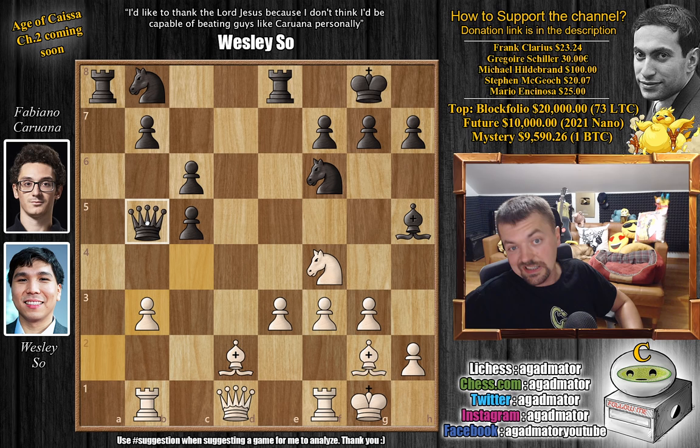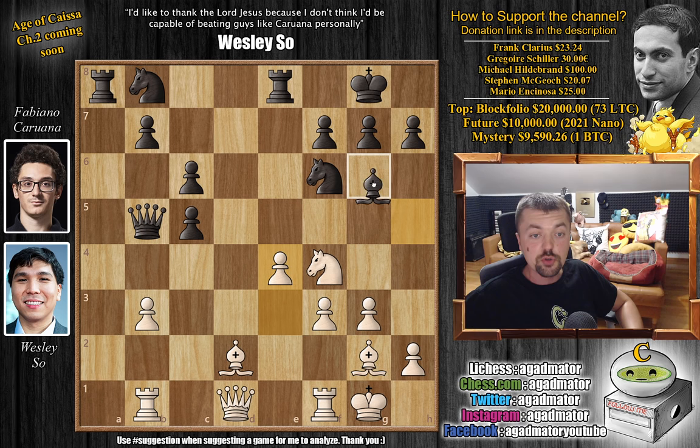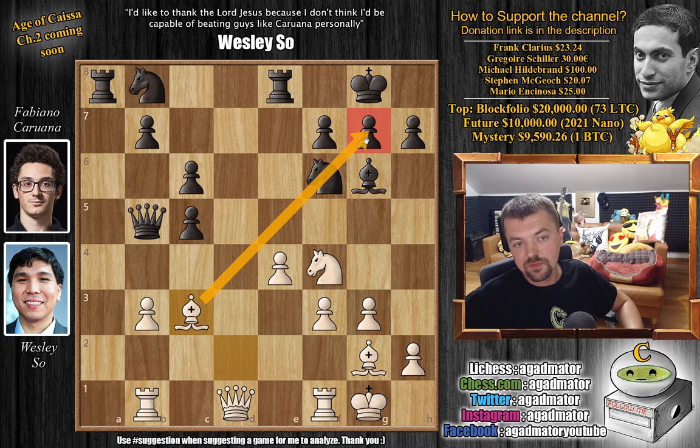After a captures on b3, Fabi plays the only move that does not lose the game: queen to b5. Now comes e4, and you can see this is Wesley's plan. Fabi is up a pawn, but his queen is out of the game, pieces are undeveloped, rooks not connected, and the bishop hitting its own f3 pawn is not very active. So he brings the bishop back — bishop to g6. Now the knight can move, and bishop to c3, grabbing hold of the long diagonal.